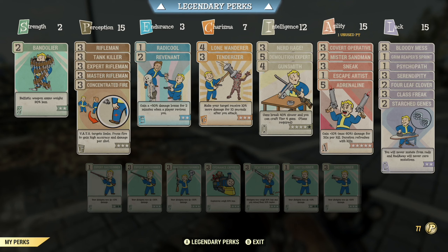Endurance at 3 — Rad Resistant is going to give me more strength when my RADs are high, which they will be since we're running at low health. Revenant gives me more damage if revived, not a factor today but useful in normal gameplay. Charisma is at 7 so I can take Lone Wanderer for more damage avoidance and better AP regeneration, and Tenderizer makes the target take more damage after we attack for 10 seconds — probably not a huge factor with the slow reload, but I don't have anything more useful to put there. Intelligence is at 12 with Nerd Rage for more damage and AP regen at low health, Demolition Expert to max out the explosive legendary effect, and Gunsmith so the gun breaks slower. The Dragon is a pretty quick-to-break weapon but we should make it through today.